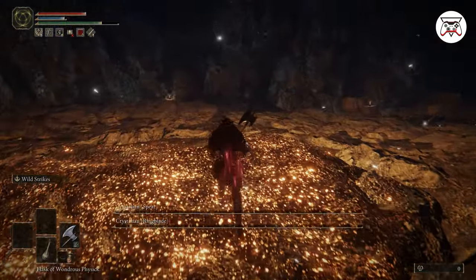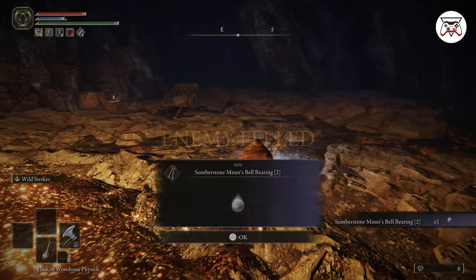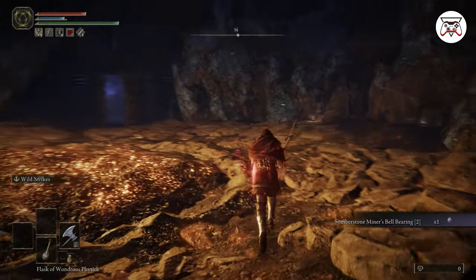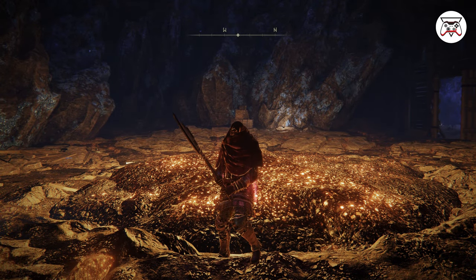And that's it — they're done for. You do get an item called Somberstone Miner Spell Bearing. So if you are looking for all the trophies and all the items, that's how you do it. Thank you guys for checking this out. If it helped you out, like and subscribe, and I will be seeing you soon for more Elden Ring guides. Peace out and have a good one.